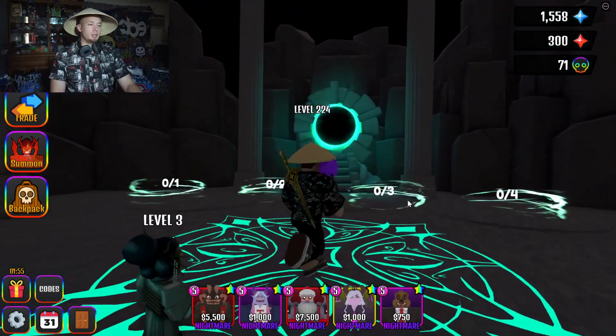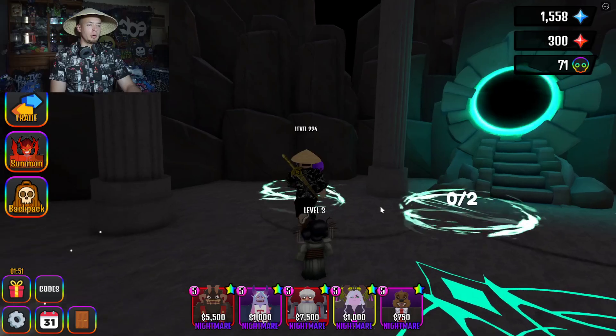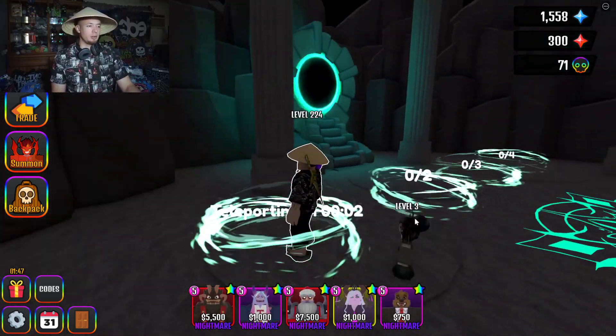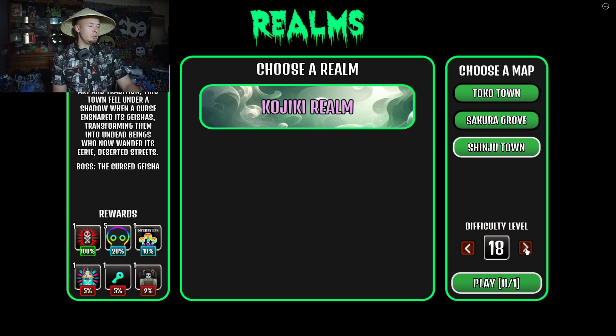Welcome back, guys. We're going to do one of the realms and go for the boss head. It's going to be the same boss as the pet I have — I just don't remember the exact name. We're going to jump in, fight them, and see what else we get besides the head. The one we're doing is Shinju Town.